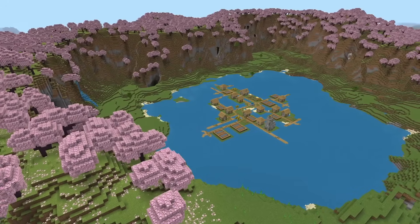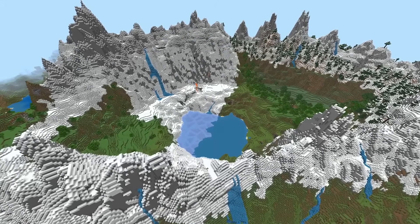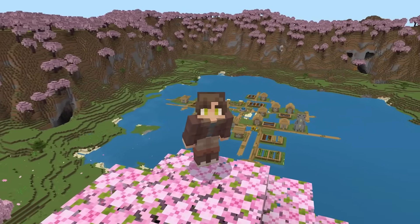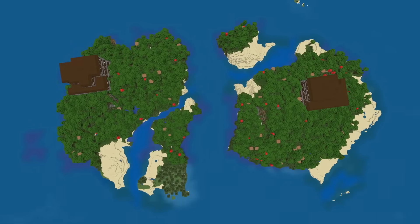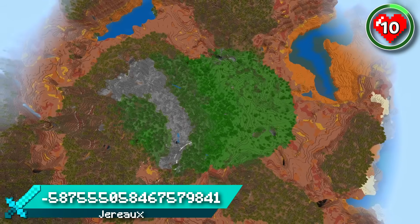10 seeds down, 10 more amazing seeds to go. Still to come, we've got the most beautiful mountains you'll ever step foot in, a super peaceful village surrounded by cherry grove, and even double mansion islands. But first, if you're down for a tropical survival challenge, you should give this jungle spawn a try.